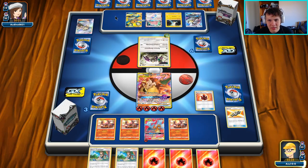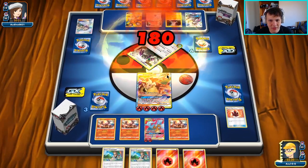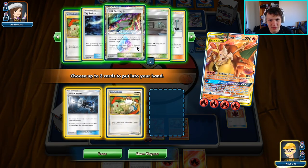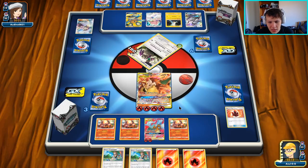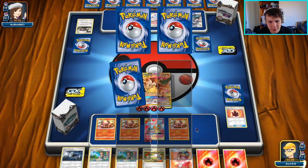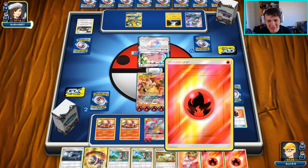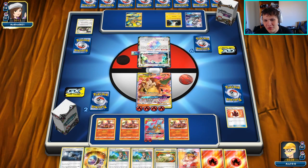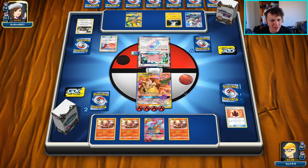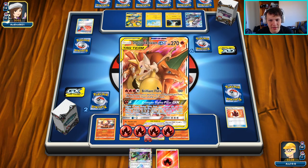We're definitely up against some kind of hand-lock deck, but I don't think our opponent is in a position to execute it before we potentially win. There's a Fire Crystal — the Dedenne is now our target. We'll Brilliant Flare for the knockout and search our deck for Switch and Welder. We can knock it out with our active or with the benched Reshizard. They still haven't completely locked us out — if they don't shut off Brilliant Flare we're just going to be fine.